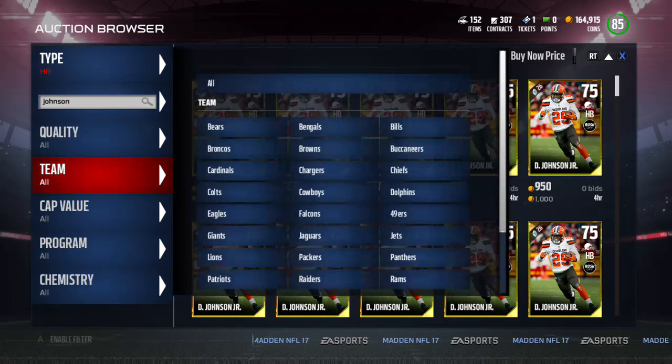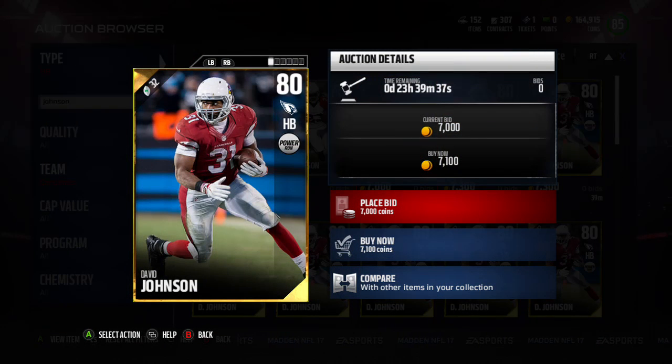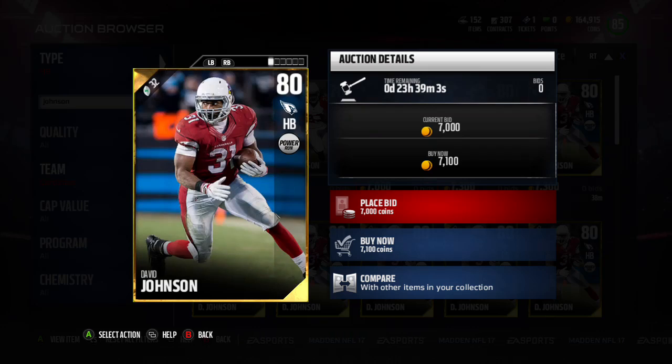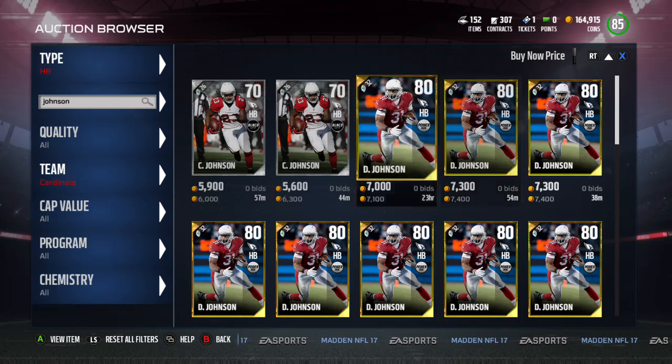Another guy whose price is through the roof is David Johnson. The cheapest David Johnson is 7,100 coins — great speed, good carrying, ball carrier vision 89, great juke move, great trucking. The only problem is 7,100 coins. Is this better than a LeSean McCoy at 4,000? Probably not. He's definitely overpriced, and his hero card seems to be the best hero card on the market right now, but it's priced out of our budget range.